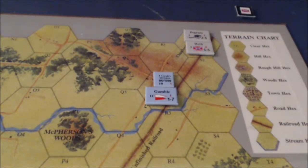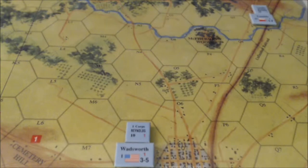We will be right back to record the Union movement and combat. Welcome back — it's the Union player's second game turn, and we'll pick it up with Union movement. Gamble could be great service pretty much where he's at, but I think I'm going to pull him back a hex, although the stream only gives a plus one. I think he's pretty good on the hill. Perhaps the Buford leader should fall back. We'll see what happens.